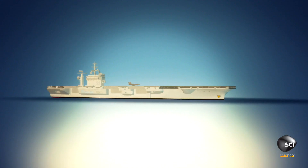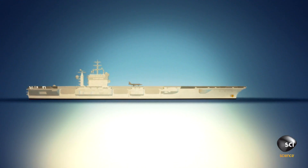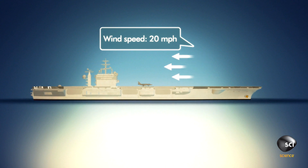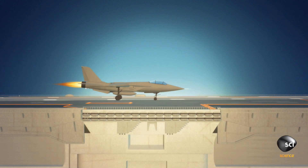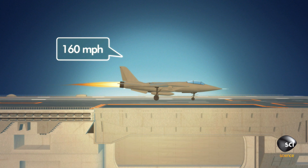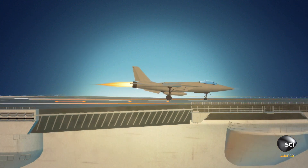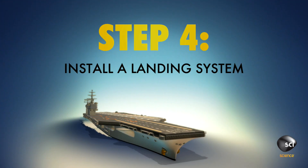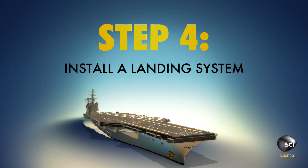Step 3: Get some planes in the air. On an aircraft carrier you don't have the luxury of a long runway, but the runway can move. By turning the carrier into the wind in the direction of takeoff, you add the speed of the carrier plus the speed of the wind to the plane's speed, increasing the total velocity of air moving over the wings.